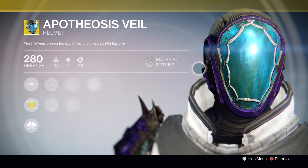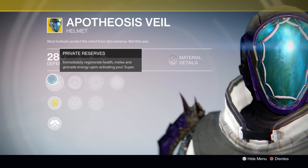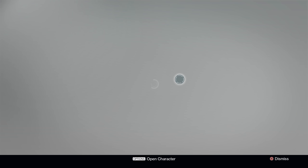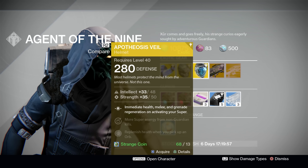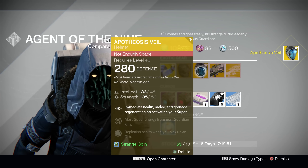That's going to be great for PvE and great for PvP. I can already imagine some of the Sunsinger and Voidwalker builds I'm going to be playing around with this thing. Just head into a room full of Guardians, empty your melees, empty your grenades, pop your super, empty your melees again, empty your grenades again — it's going to be fun. This is definitely worth your strange coins and I am picking one up right now. Definitely a good purchase from Xur.